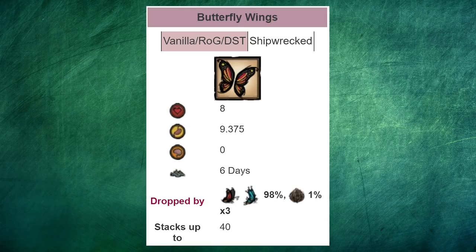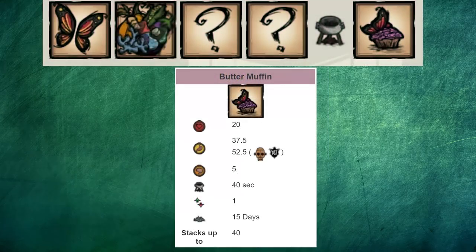Next up, butterfly wings. They heal 8 HP and 9.375 hunger, which is a great little snack for how easy it is to get. Butterfly wings can also be turned into a unique crockpot dish — butter muffins — which are terrible. Not because they're weak, but purely because they're made with very similar ingredients to pierogi, which outclasses it.